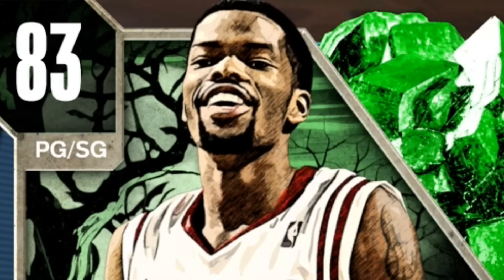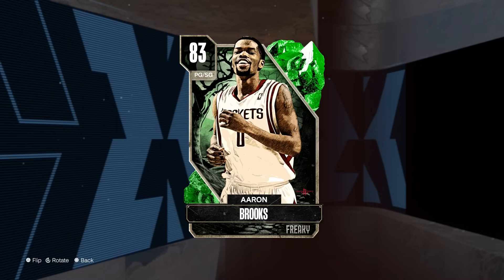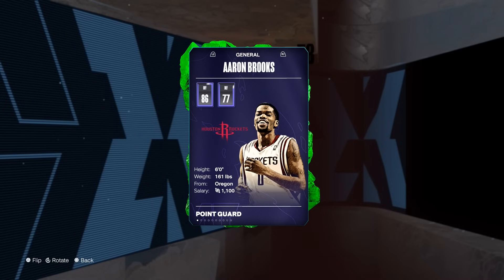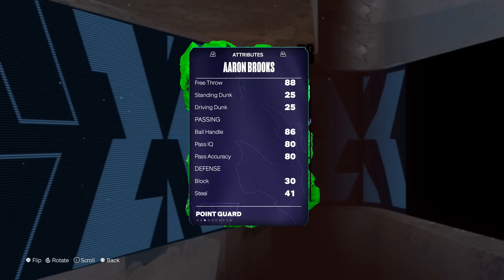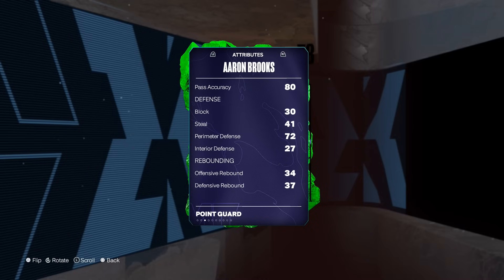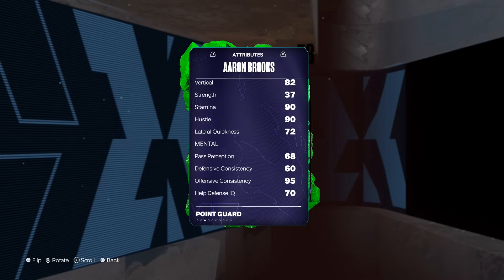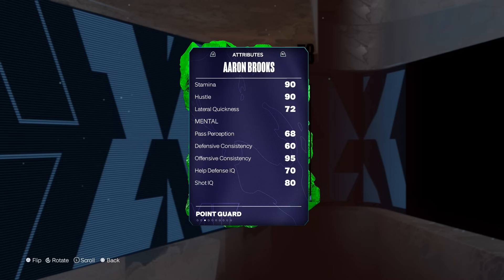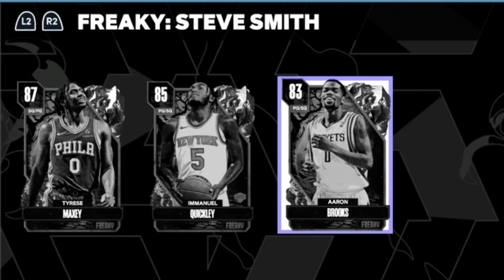Look at this — we have an Aaron Brooks! It has been a while since I have seen Aaron Brooks. Welcome back. He's 6 foot, not the best — obviously he's an Emerald — but still he does have an 87 three-pointer, and the defense is going to be pretty good as well: 72 perimeter defense, 90 speed. That's pretty good for an Emerald, and again for them being free, 2K actually went in on them.